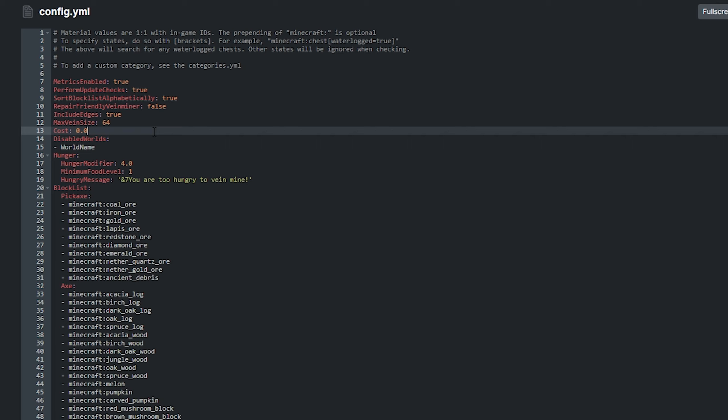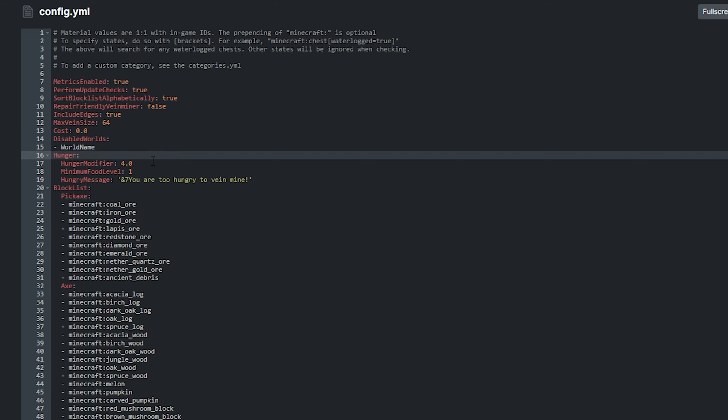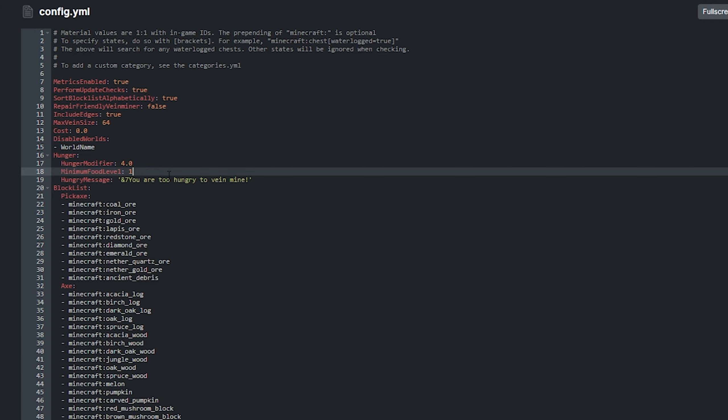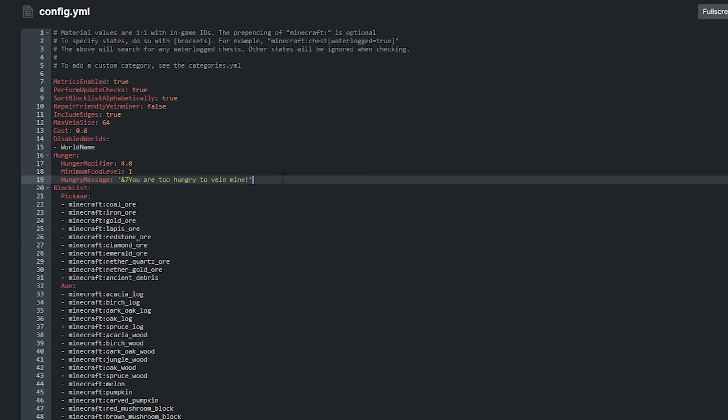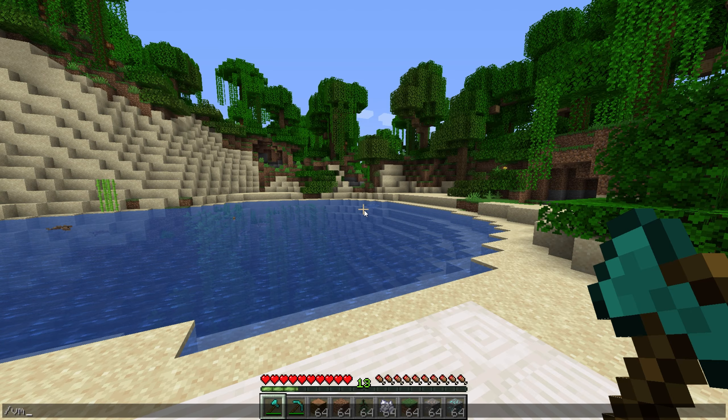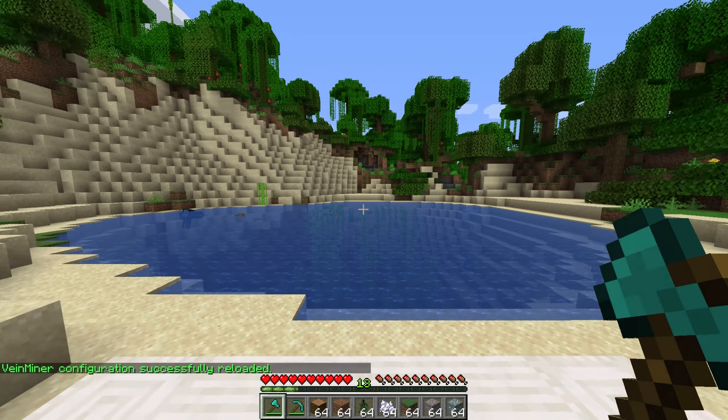Cost will charge the player for each use of VM miner, assuming an economy plugin is installed. And finally, the hunger section. Hunger modifier makes the user hungrier more than just breaking normal blocks. Minimum food level sets a minimum hunger level that the player has to have in order to vein mine. And finally, hungry message lets you change what the plugin says to users who aren't saturated enough to vein mine. Just remember, after adjusting any of the settings in here, we have to run /vm reload in-game to apply changes.